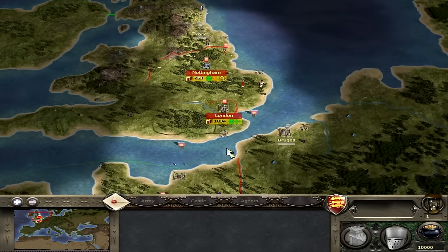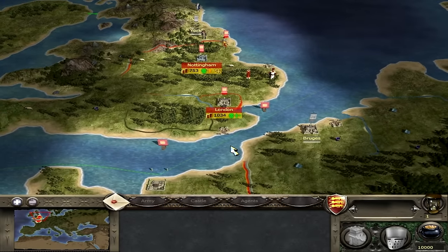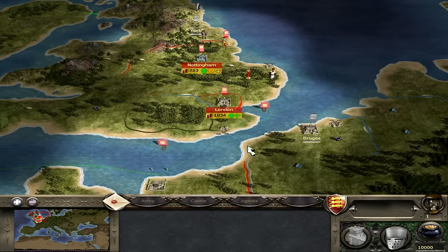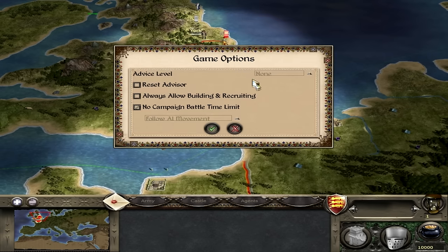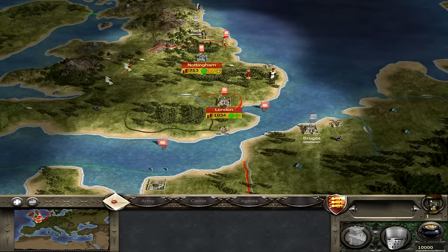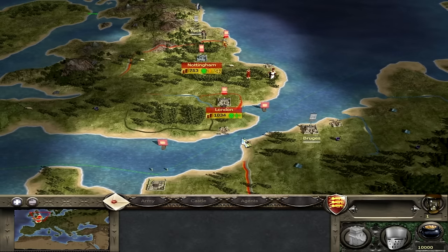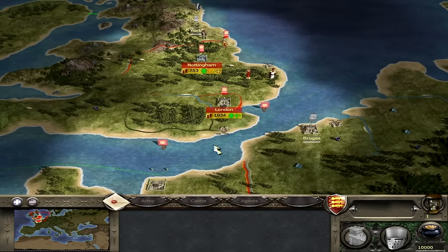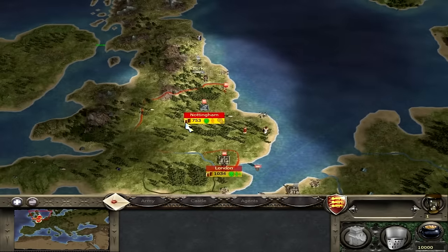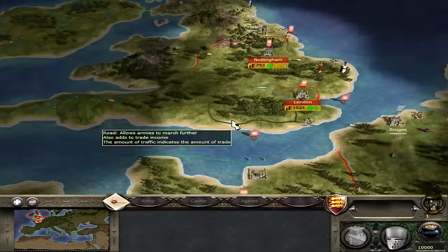A quick tip for those used to newer Total War games: on older games like Medieval 2, camera movement defaults to arrow keys rather than WASD. I recommend going into game options, keyboard settings, and changing it to WASD — it makes things much easier. On the campaign map, you can scroll the mouse wheel to zoom in and out. I like to keep a fair distance to see everything.